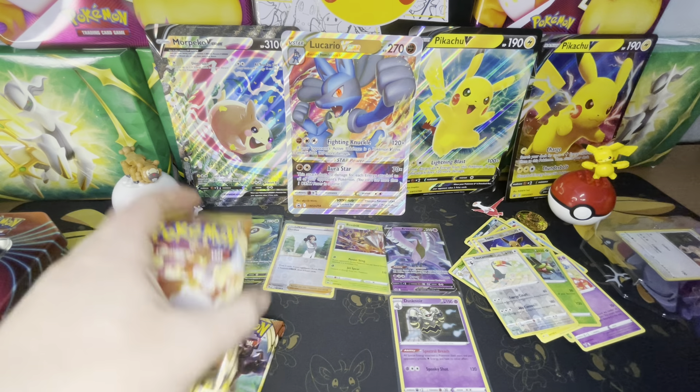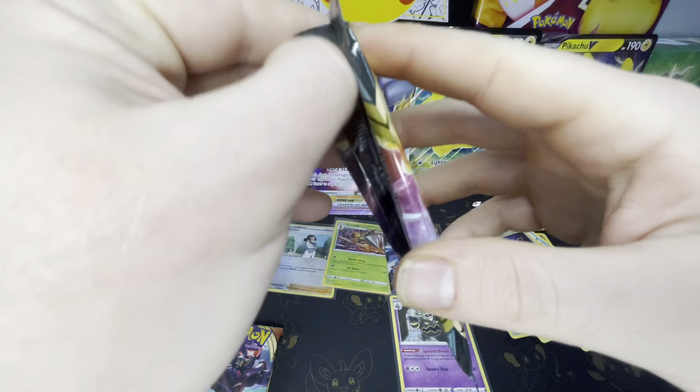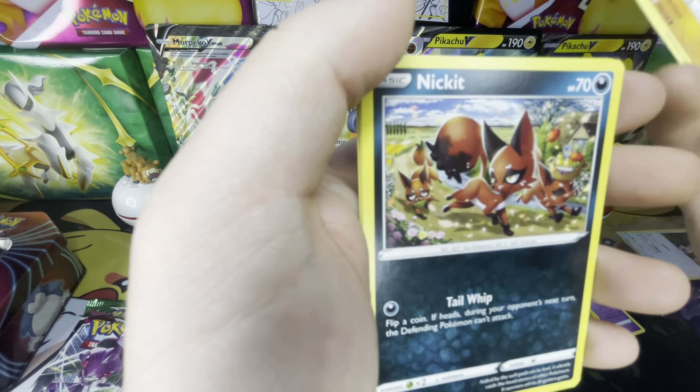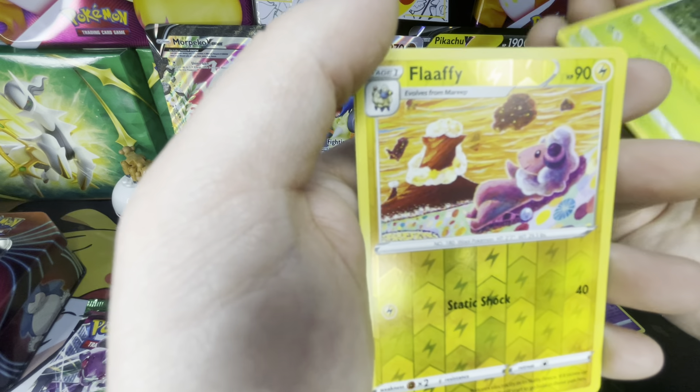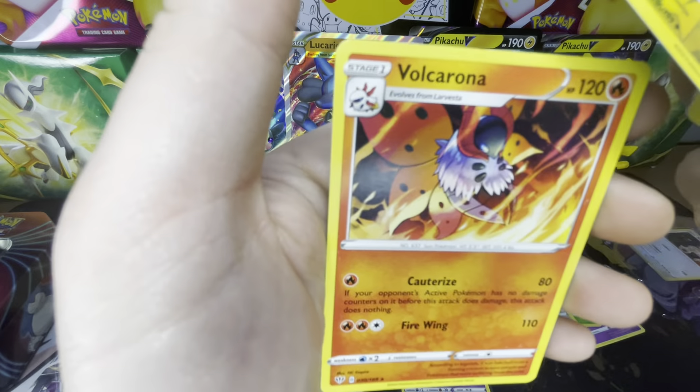Time for our three Darkness Ablaze packs. We got a Charizard, something, and then a Charizard on the fronts. Let's see if we can get a Charizard — I have Charmander and Charmeleon, I think two or three of each. Energy, Rose, Sinopea, Lunatone, Shelmet, Darumaka, Larvitar, Nickit, Bounsweet, a Reverse Holo Flaaffy, and a Volcarona. Nice.